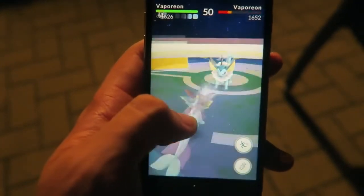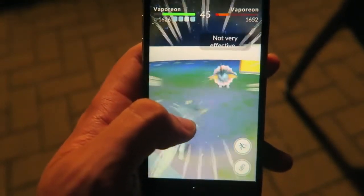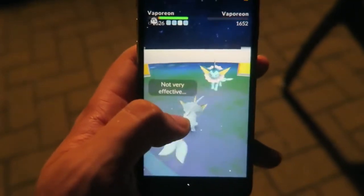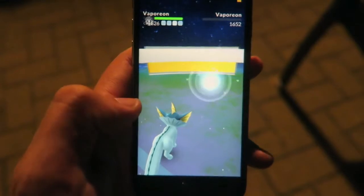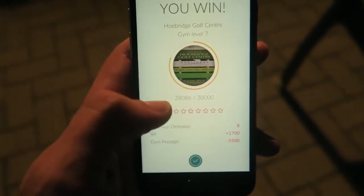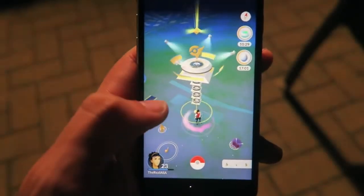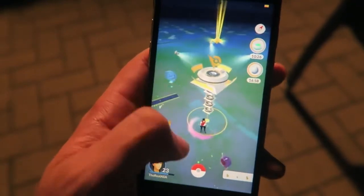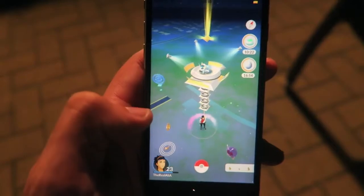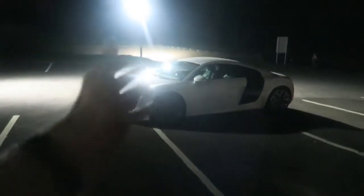I believe this is the last or second last Pokemon in this level 8 gym. Jolteon is down — one more, I think. Okay, this is definitely the final Pokemon — a Vaporeon. If I take down this Vaporeon, I would have defeated a level 8 gym. To get it to neutral I've got to defeat levels 7 all the way down to 1. Plus 1,700 XP — look at how many stars I just knocked it down by! I'm not going to show the rest of the battles until this thing's neutral. Can we all appreciate how awesome the R8 looks in the middle of the night, all alone in this car park?